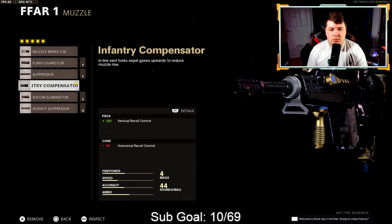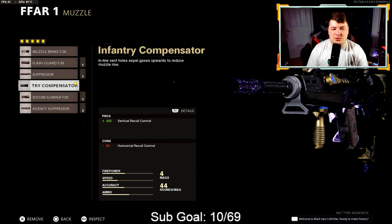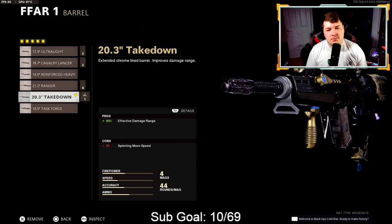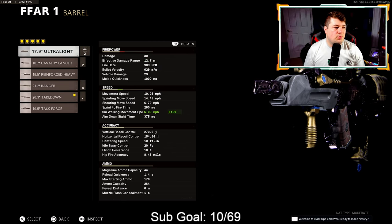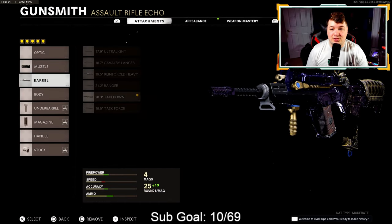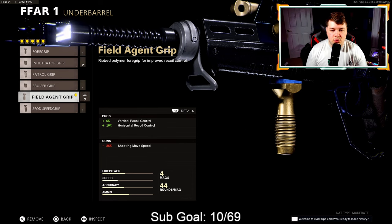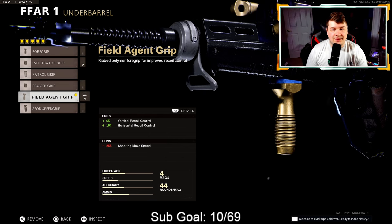The infantry compensator gives 12% vertical recoil control. For the barrel the effective damage range is one of the biggest downsides to the FFAR, so we have the takedown barrel with 80% added — bringing it up to 22.86 meters. With the ultralight barrel that has no negatives, the effective damage range is only at 12 meters, which is SMG-tier statistics. Getting it up to 22 meters puts it in that medium range category where it's unstoppable as long as you're hitting your shots. Down to the underbarrel we have the field agent grip — 100% necessary — 6% vertical and 16% horizontal recoil control.